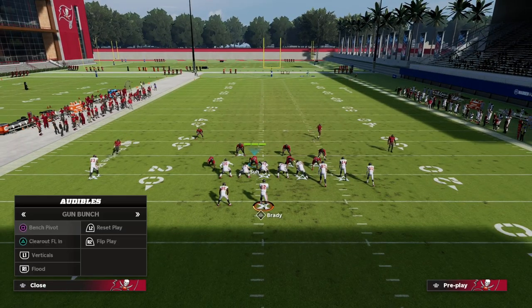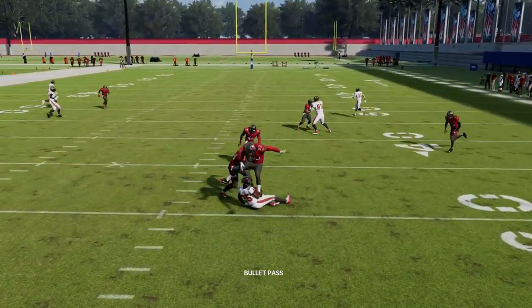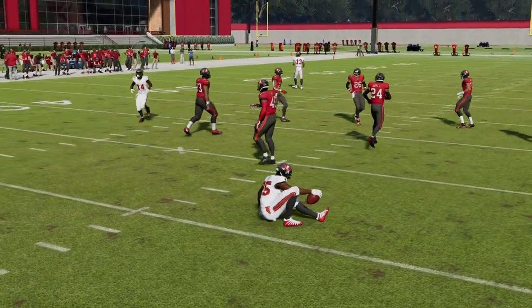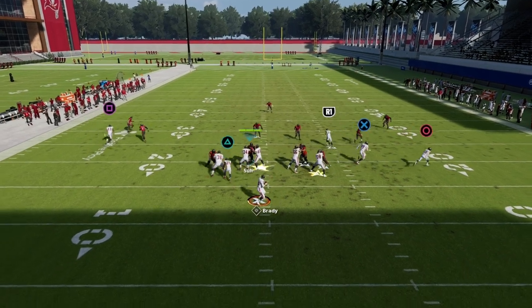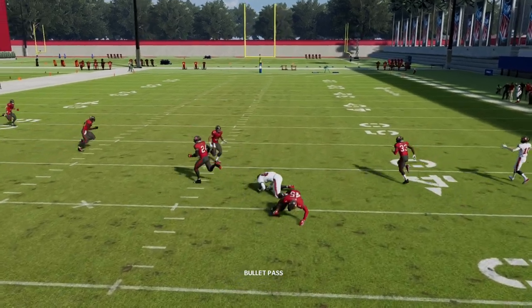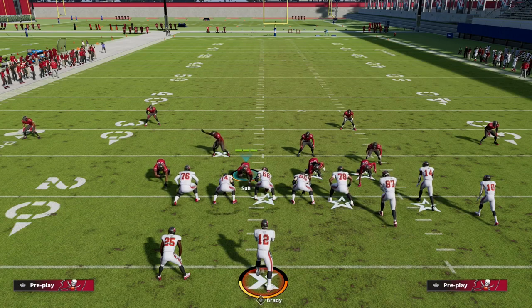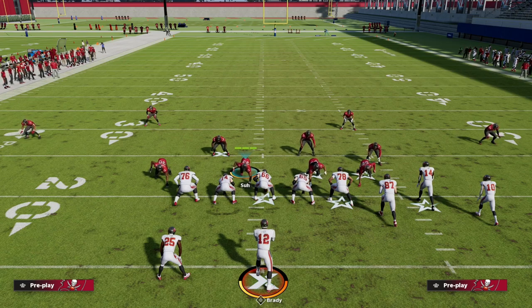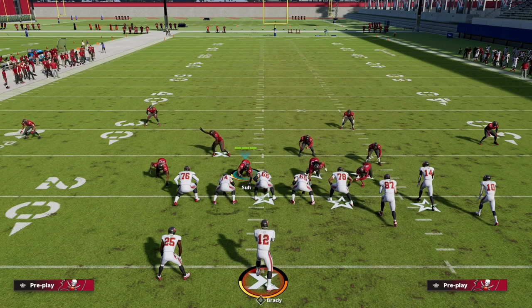The corner route is really good against man as well. Verticals are still really good - the wheels from verticals against zone are still really good. Against Cover Three, the wheel to the tight end pass led inside is still really good. Do not low ball - one of my biggest complaints about the beta is that they basically might as well have taken low balls out of the game. Anytime you throw a low ball, majority of the time you're going to get an inaccurate.